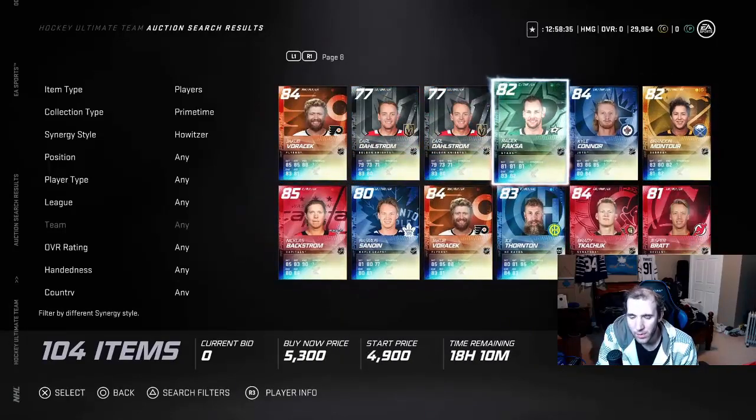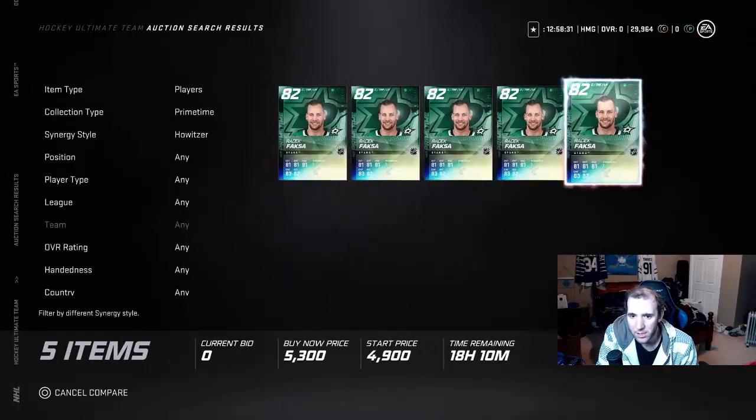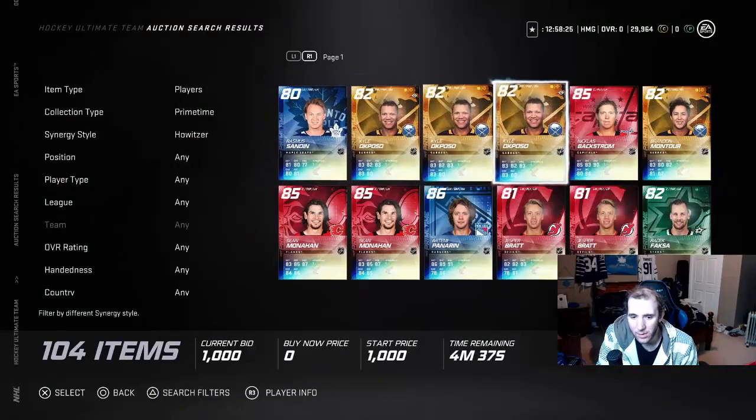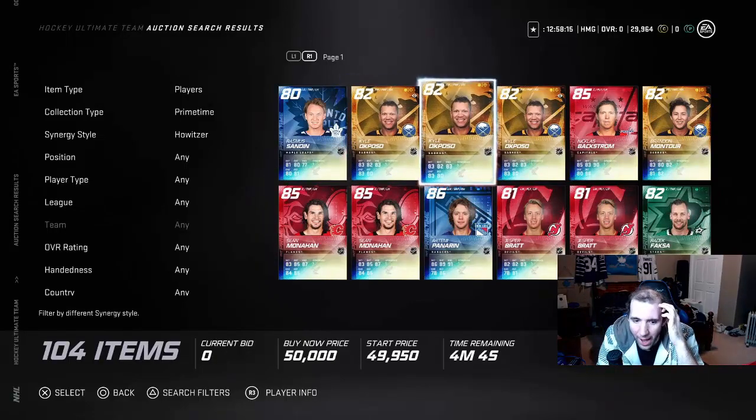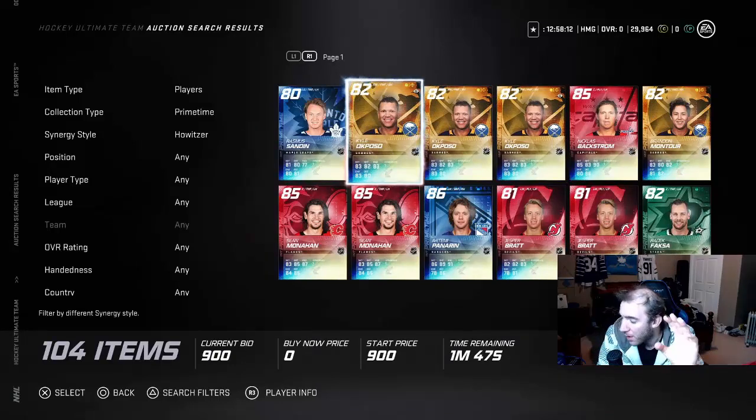His overall is 83. We have about a minute so we're going to go for the bid. I'll bid in the last couple of minutes and show you how to work the bidding process. If you do a bid I'll show you how it works — how to do the bidding war on a card. I'll probably put him up for 25k if I win it. You have to set a max price you're willing to go.